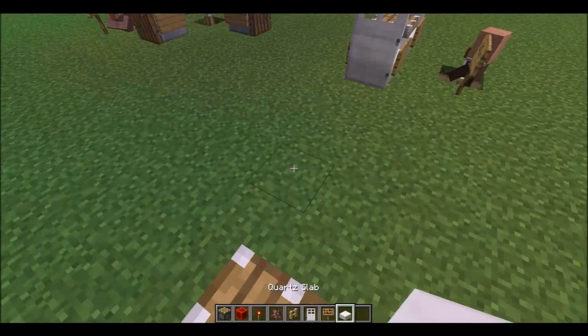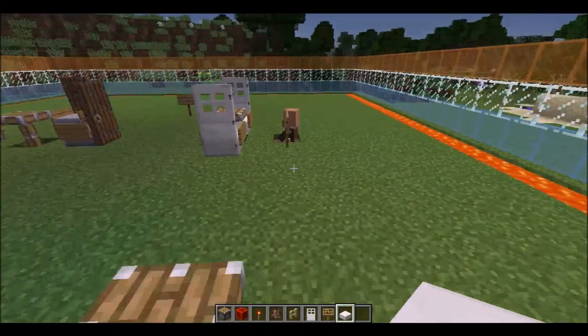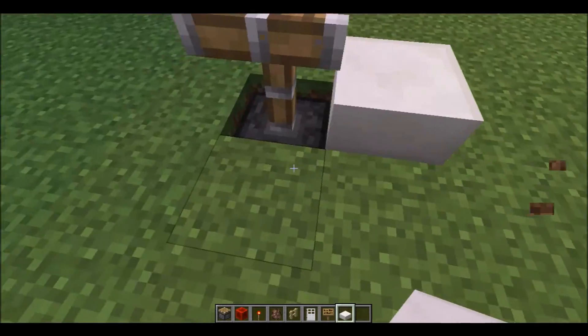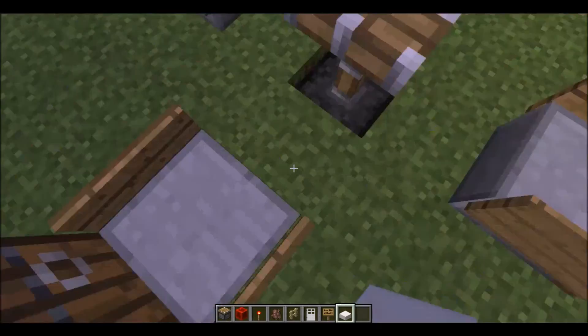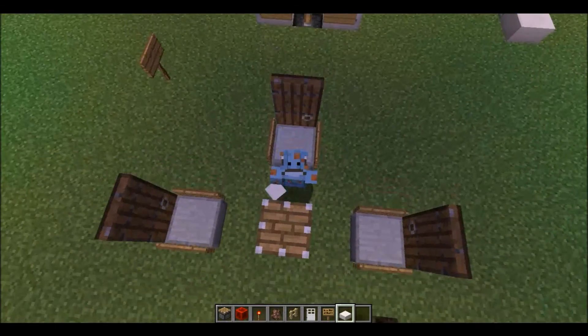Now, since you have a table, you can do as many tables as you want to. Now that you have a table, you can put slabs around it. If you do four chairs around it, you have to space it from the table.